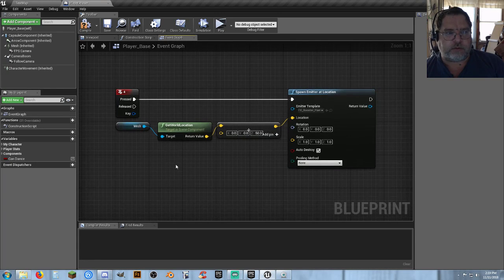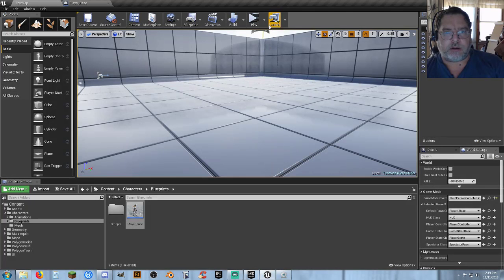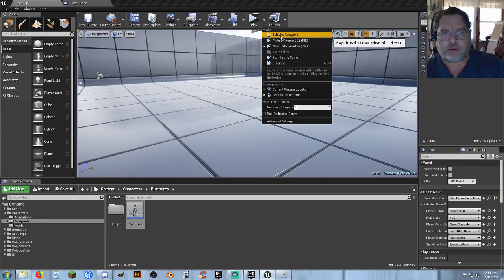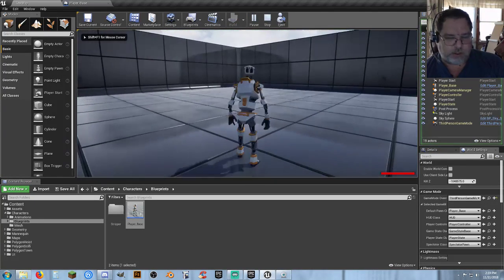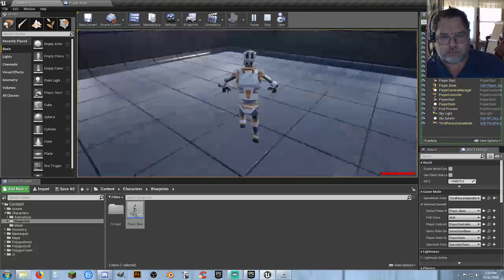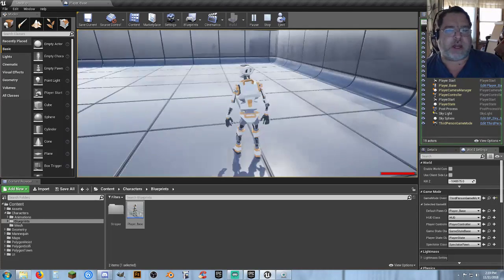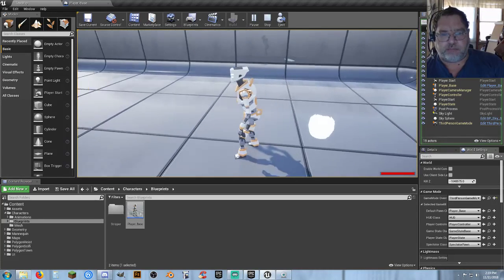Alright, so if you're trying to do that with a single player and that's all you're worried about, yeah, no problem. Let's go back to one. Select a viewport. Now when we hit four, we spawn it — it's spawning where we told it to go to. If we want it to be attached to, say, his butt cheeks, and you're running around and you hit it, it spawns.